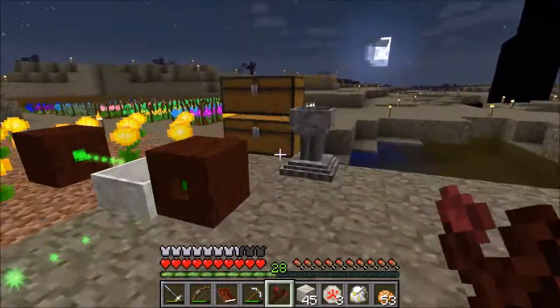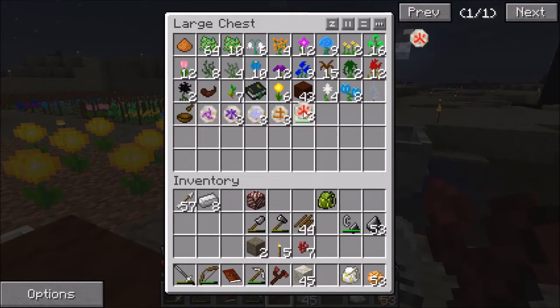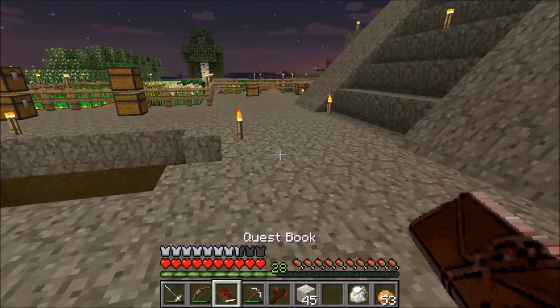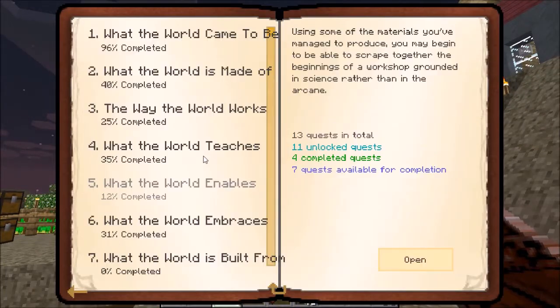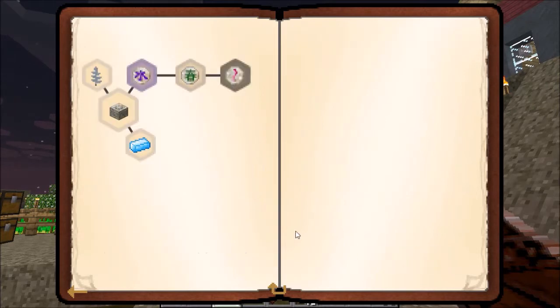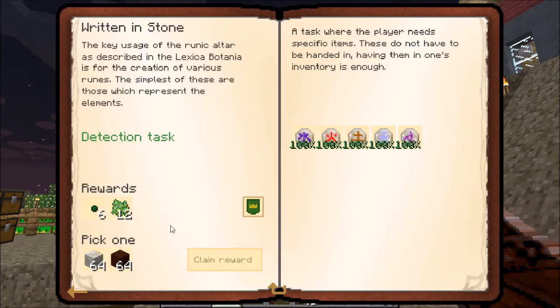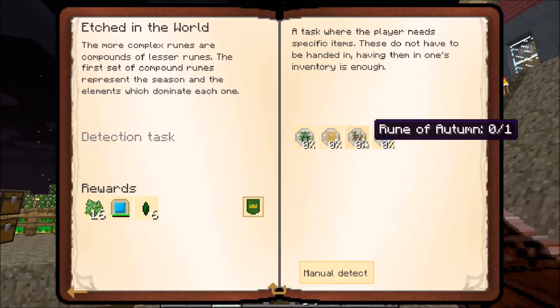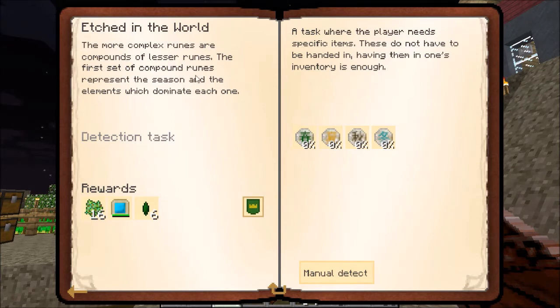Finally, the rune of fire. That's all of the basic runes done. So let's go back and take living rock for our reward. The next thing to do is make the seasonal runes. The more complex runes are compounds of lesser runes. The first set of compound runes represent the seasons and the elements which dominate each one. Time to make those.